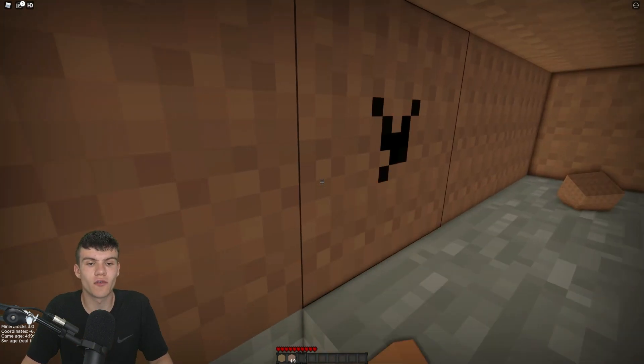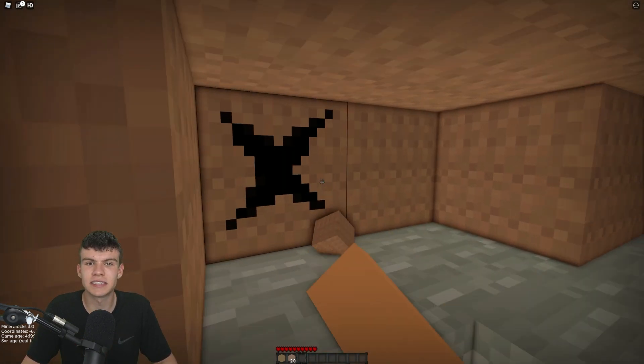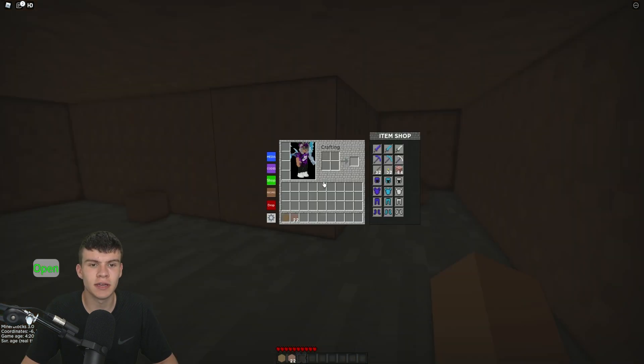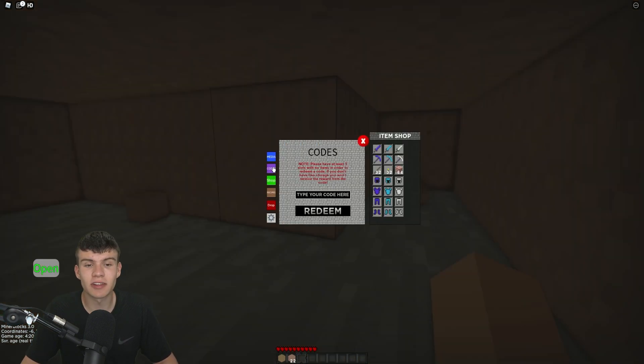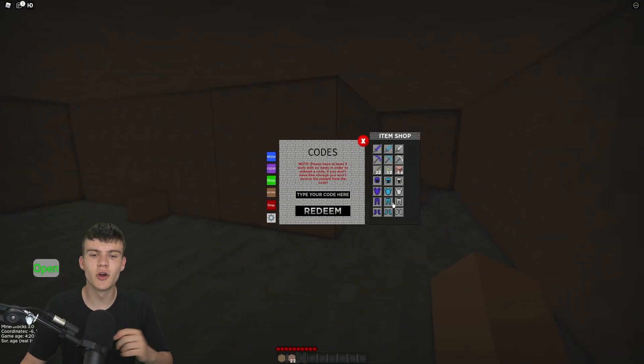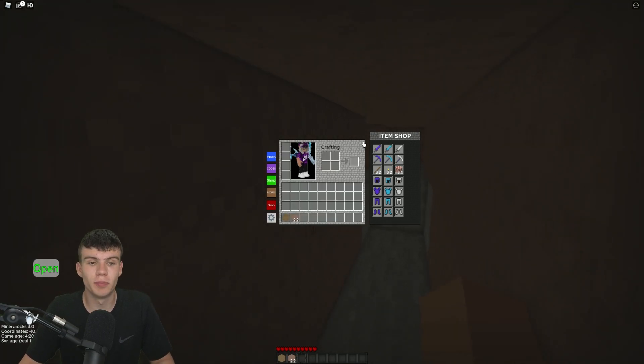So if you don't know how to redeem codes in Minor Blocks, what you want to do is click E to open up the inventory, then click on 'Message Codes.' After that, the code menu will come up. These codes are in no particular order, so let's just get into it.